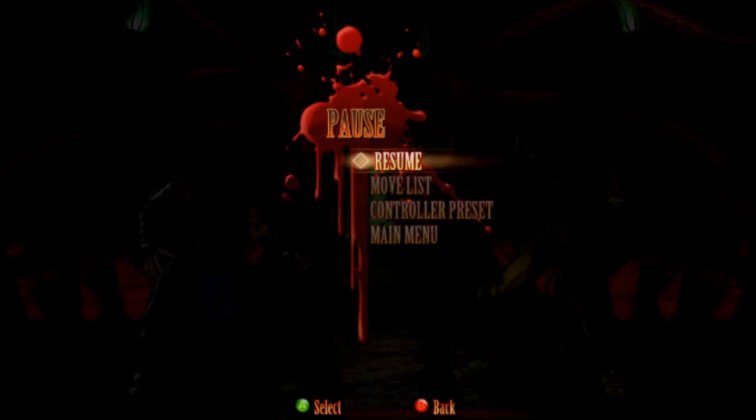So basically the story so far, we are in the second tournament held in Outworld, and we're playing as Sub-Zero because he is searching for the murderer of his brother, the original Sub-Zero, which was Scorpion, but he doesn't know that so he's still looking for him.